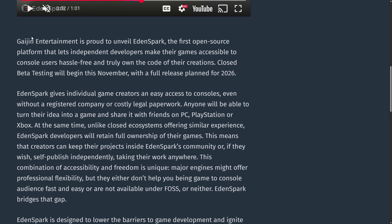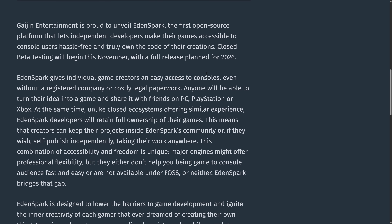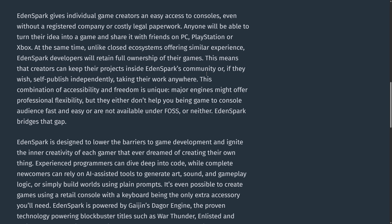It lets independent developers make their games accessible to console users hassle-free, but truly own the code of their creations. Closed beta testing begins in November, so next month when this video is recorded, with a full release planned for 2026. It gives individual game creators easy access to consoles, even without a registered company or costly legal paperwork. Anyone will be able to turn their ideas into a game and share it with friends on PC, PlayStation, or Xbox.